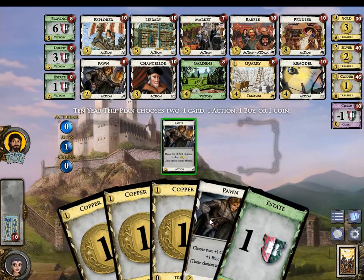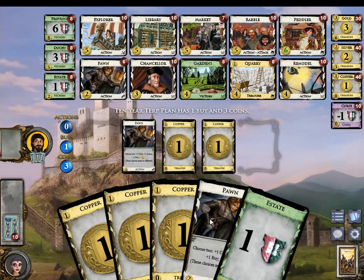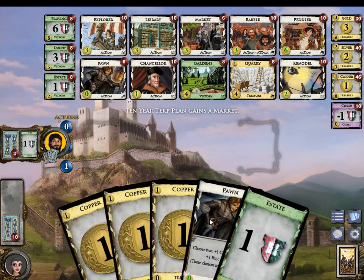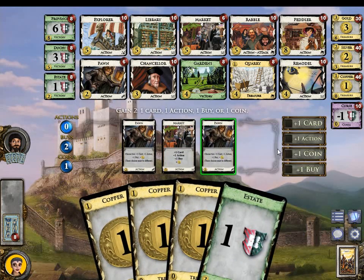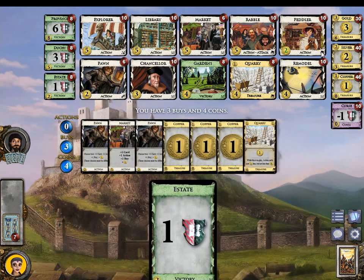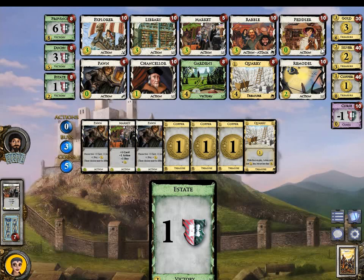Here we will take one cut, one action. Play the Market — we do not have any more Pawns — on a cut and buy. Awesome, we drew the Crowey. So we can get a Market and 2 Peddlers.